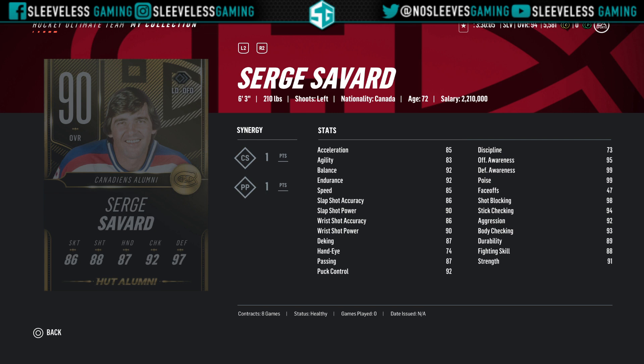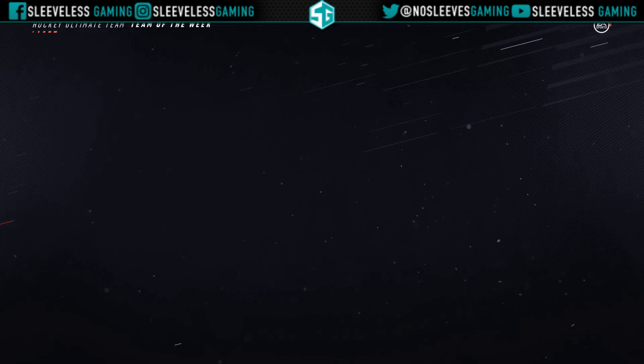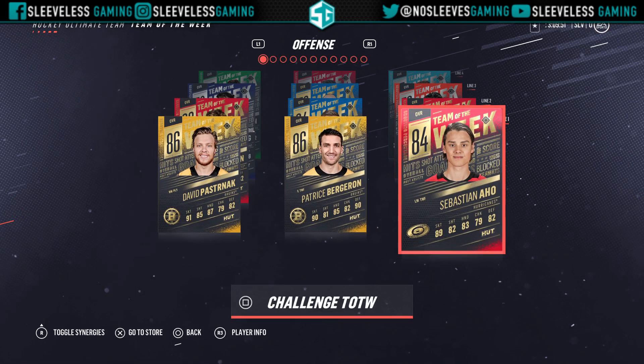The 90 overall from the Montreal Canadiens is Serge Savard — super slow speed. This is probably one of the worst 90 overalls, maybe unless you're a Canadiens fan. You literally can't use him on the back end with the new iteration of the game where speed now matters a lot more than it did at initial launch. I just wouldn't recommend him; if you get him, sell.